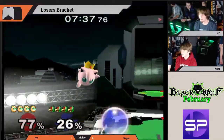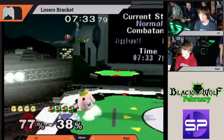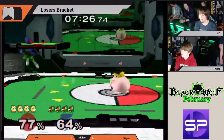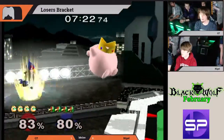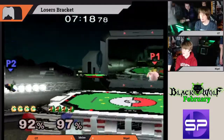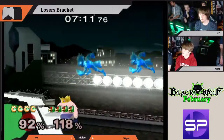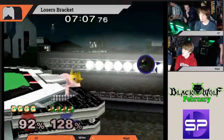All right, interesting trajectory on that back air. Qt coming for the forward smash — it's a forward air, not quite enough to send Nigel out. Qt looking for the read there; actually it was a bit of a reaction, just a missed space. Qt is gonna seal out the stock with that back air.